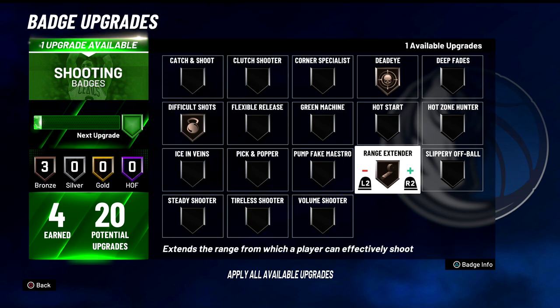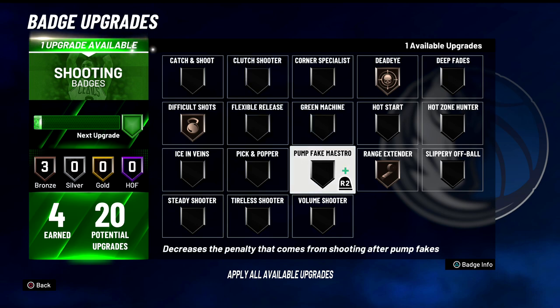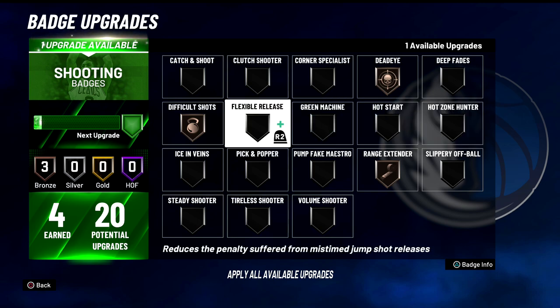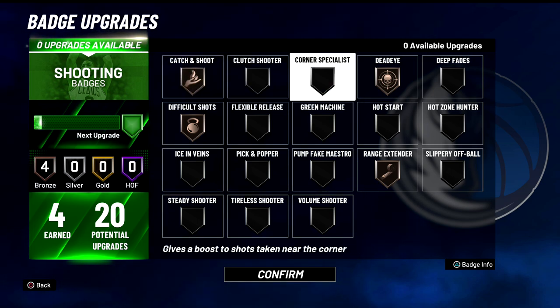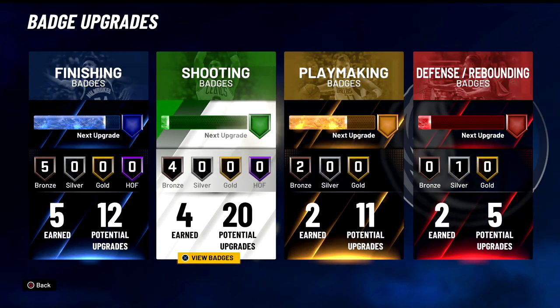We got a new badge — we unlocked a shooting badge during that practice. I was thinking about getting range extender, but then I just realized one of the shots I had was the quick release and it's not there anymore. It's like a quick release badge — that thing was money and I don't see it here unfortunately. But we can work on a custom badge, maybe that'll help. Either way, let's jump into the next game.